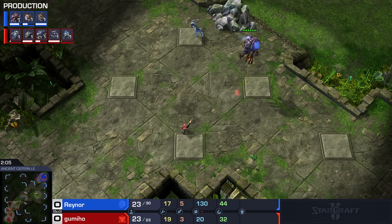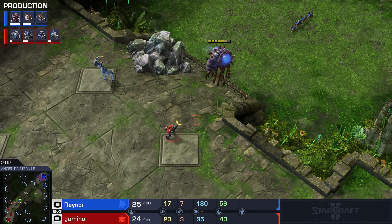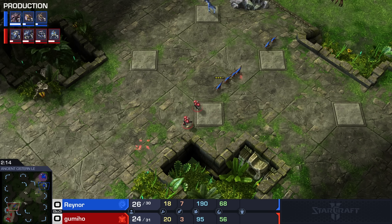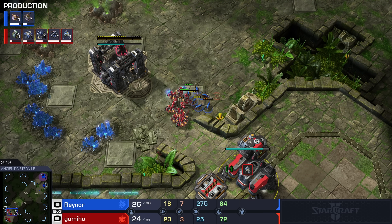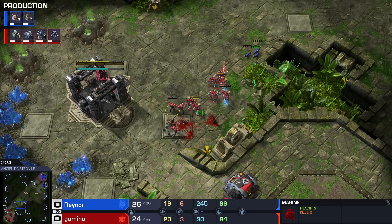Look at this Overlord bait — Raynor pretending to make a mistake. Jimmy, don't do it! He's just staring up at the sky, didn't even see those Zerglings from his peripheral vision for a long time. Luckily for him, though, the SCVs do come to the rescue. Look at that legend.